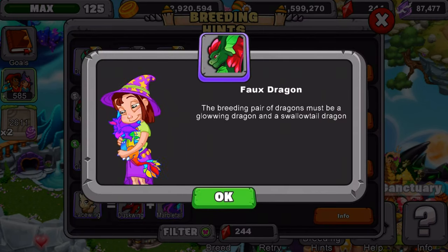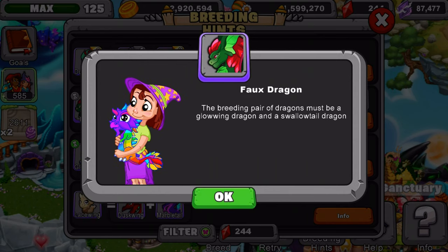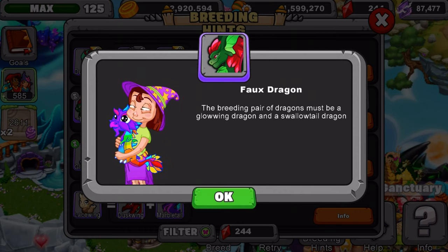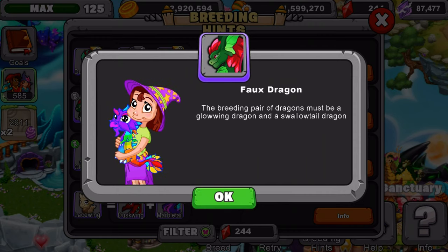The breeding pair of dragons must be a Glowing Wing and a Swallow Tail. Make sure they're at max level 10. If you have the Relic of the Epics and Monument of the Epics in-game items, you can take them to level 20. If you have those epic items, I recommend taking your dragons to level 11 and above, which gives slightly better breeding odds, but if you can't, level 10 will be fine.